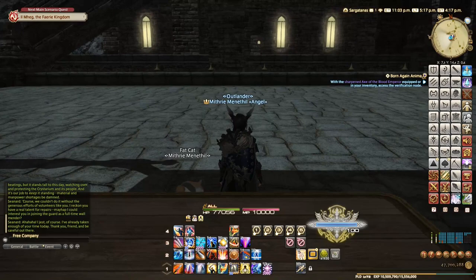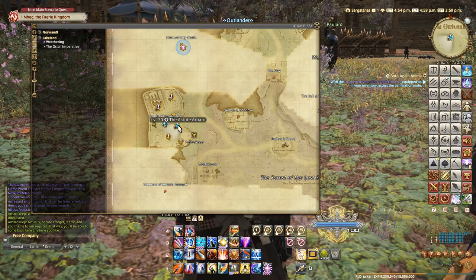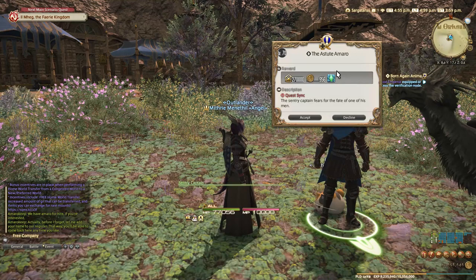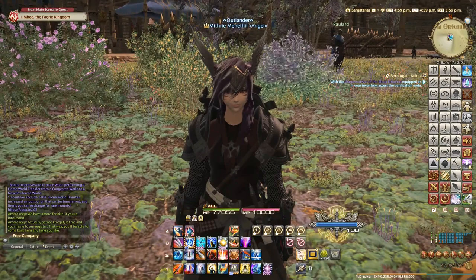We are here in the Austral Imperative at 8, 17. This one is a quest-related one. The quest called The Astute Armorer will give us an aether current.